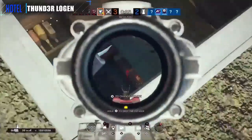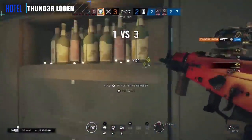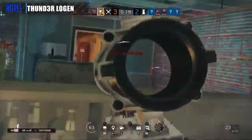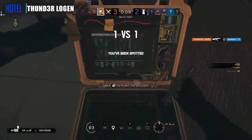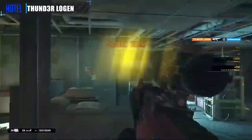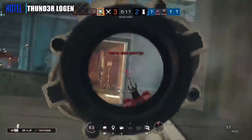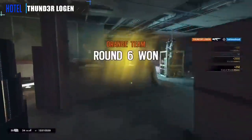Coming in for the Hotel spot — Thunder, last alive, running out of time. This is a regression. 15 seconds remaining. 10 seconds. Bomb diffusion initiated — protect the diffuser. Gets the pick rappelling in, which gives him the opening. He knows the enemy is in the corner, so he's pre-firing it on the swing in here. Connects for the headshot, and headshots his way through the rest of them, getting the diffuser down and completing the 1v1 to top it off.